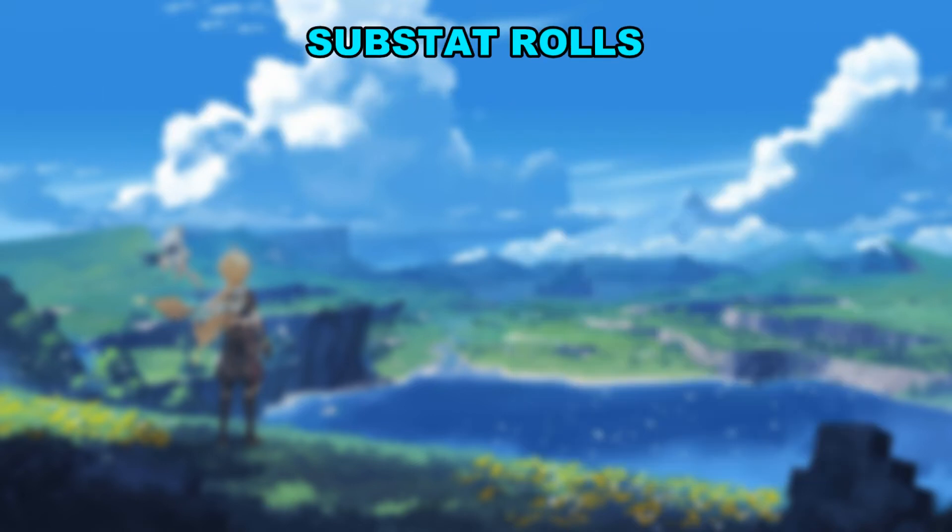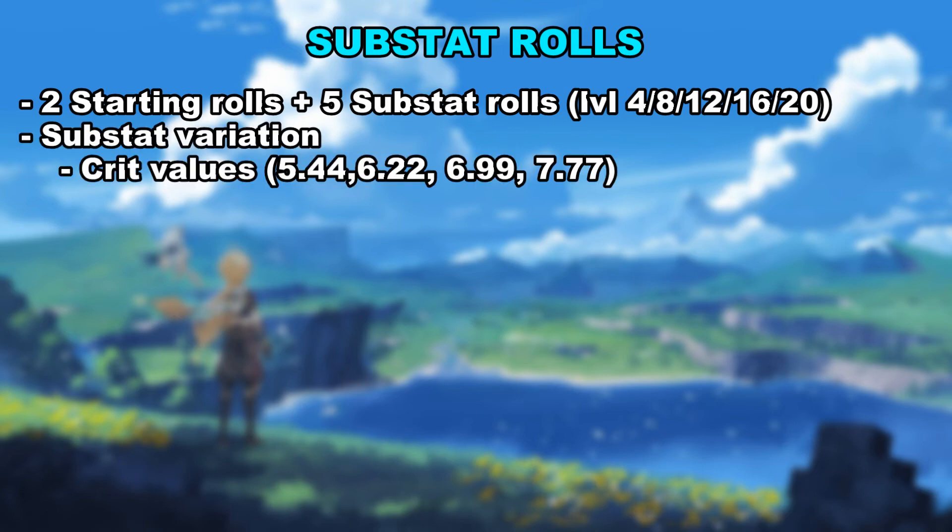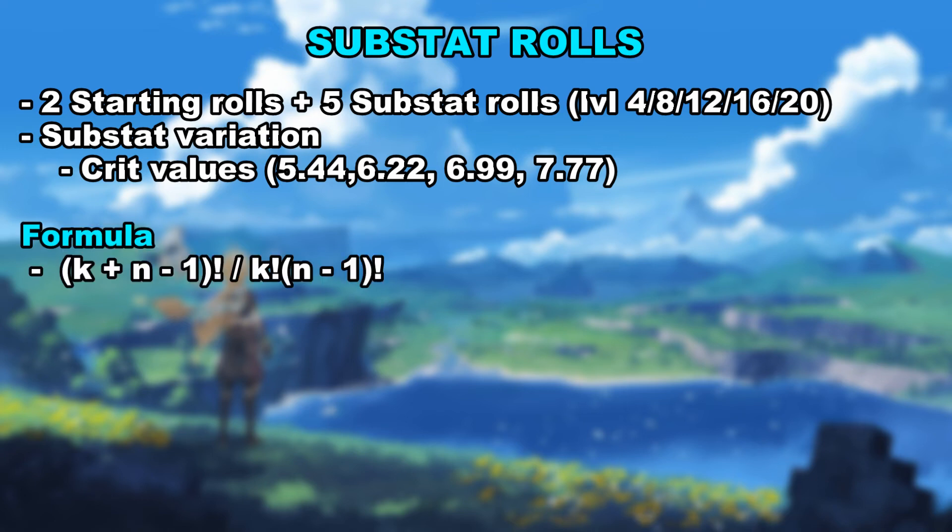As now we are going to calculate the substat roll combinations. Firstly, there are 5 rolls per piece, and each of them has 4 variations. For example, crit damage has 4 different values you can roll into, each with a 25% chance: 5.44, 6.22, 6.99, and 7.77. We will be using a similar formula as the one before, except the only difference is that repetitions are allowed — for example, all rolls going into flat defence. I know you've been there.